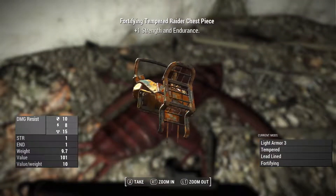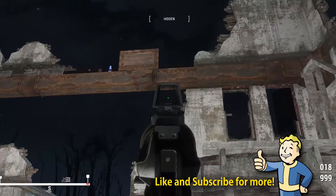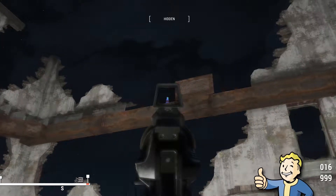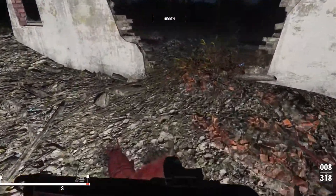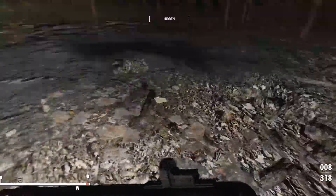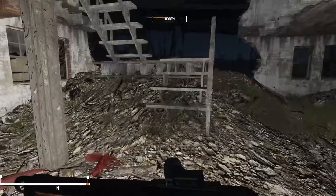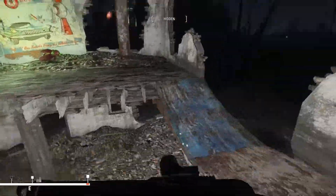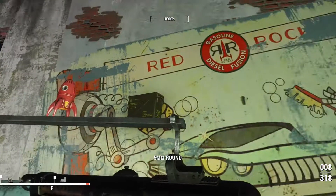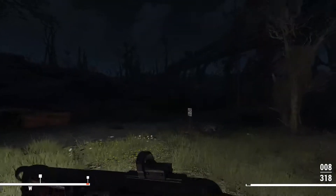Whoa, that's a big one. That thing's huge. Legendary Radroach - that's pretty neat. Let's knock this bad boy down. There's a regular Nuka Cola too. There were some goggles up here, I want to take a look at those. Ushanka hat. Welding goggles. Looks like they're not actually useful.